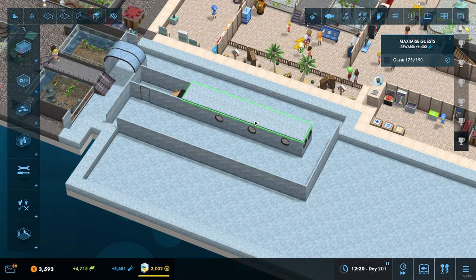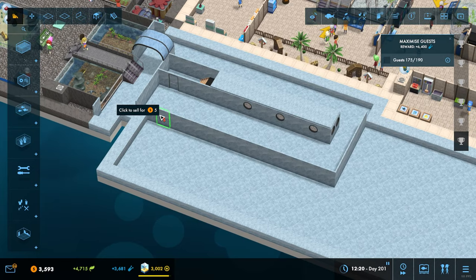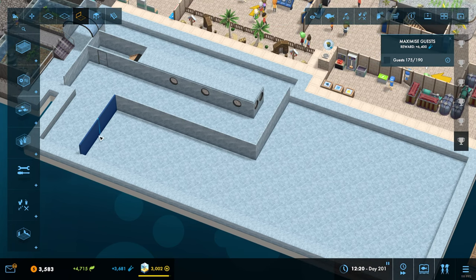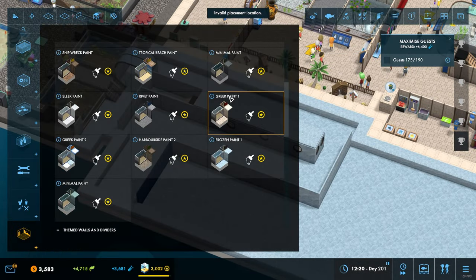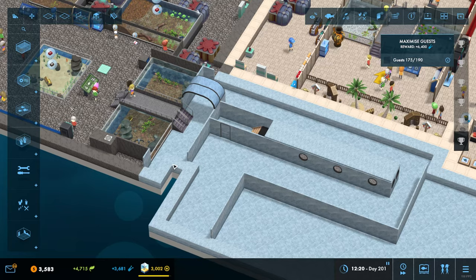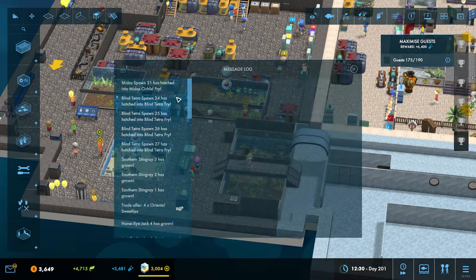The only slight downside is that if we bring them down this way and along here, where are they going to go afterwards? They need to get down to here effectively, and then be taken along here and up. And then this area here becomes our staff area with all the machines and stuff. I think that's what we're going to do. I think that is the direction we're going to go. Okay, well we've planned that out pretty nicely in the end.